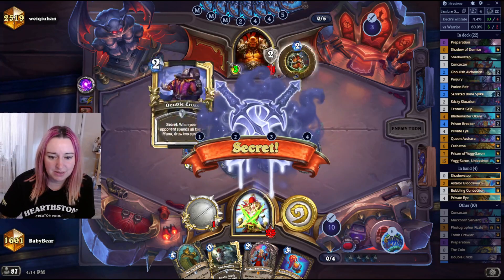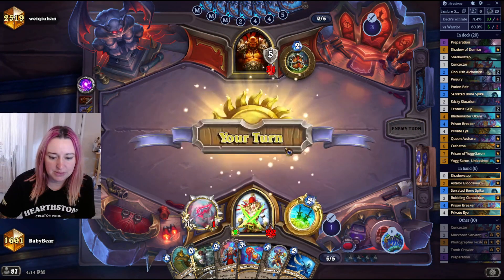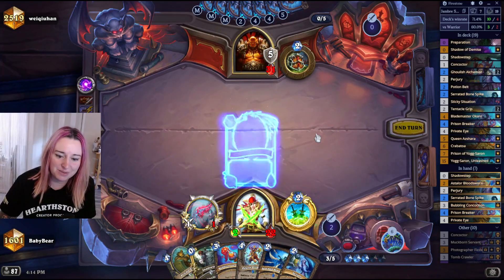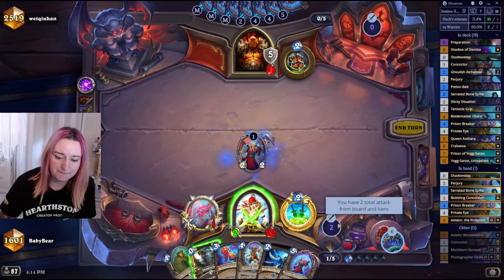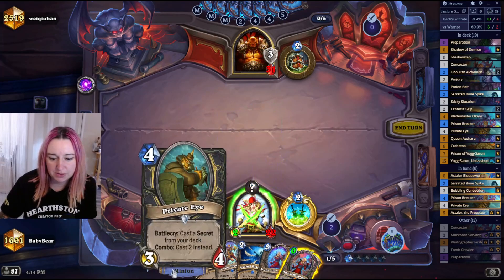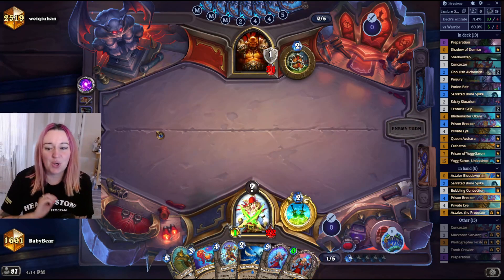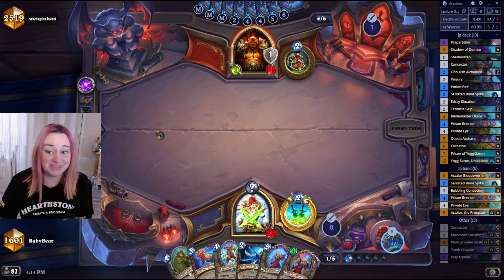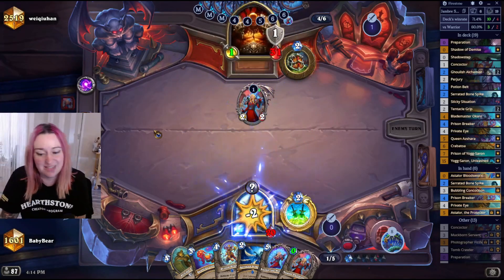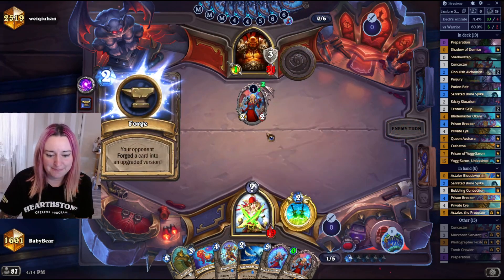Our board is gone. We need to find something else to do here and we drew another Perjury. Anyway, we're gonna go Astalor, set up this Perjury, and Shadow Step the Astalor for next turn so we have a free card we can use to activate the Private Eye. We just have to pray we don't draw a Secret.